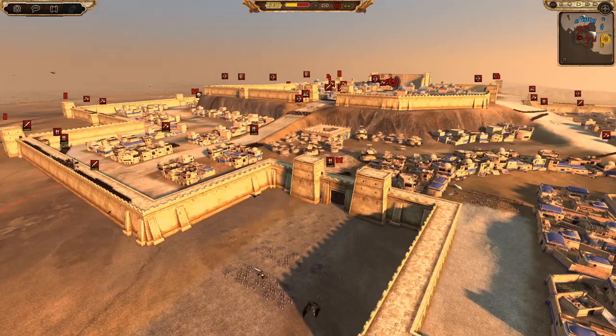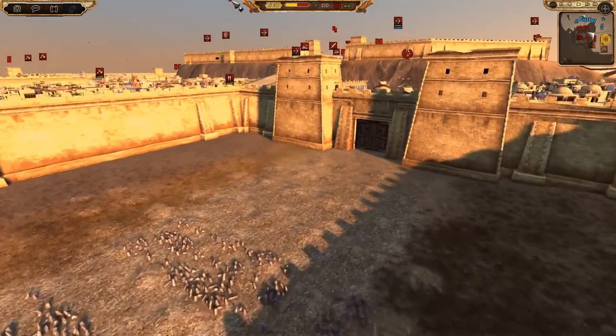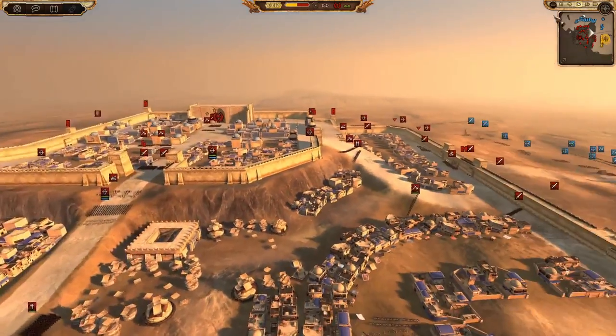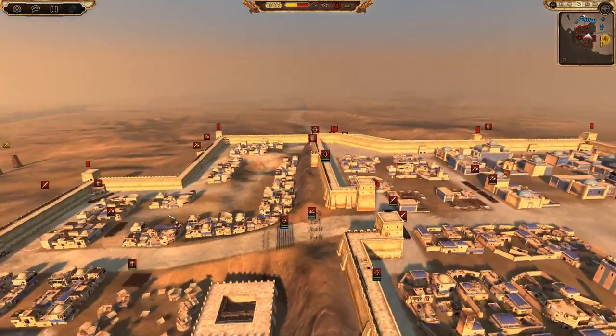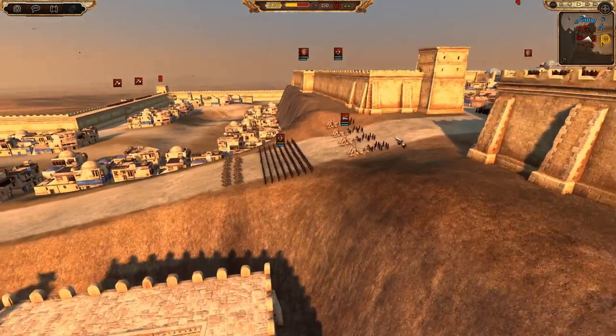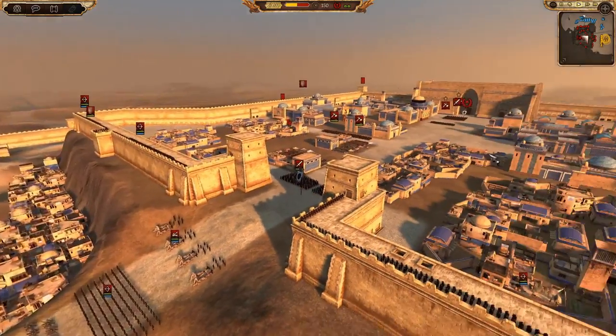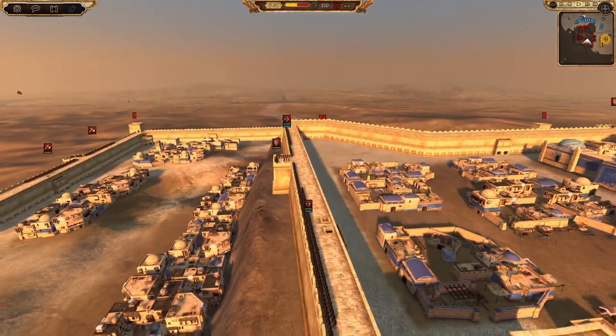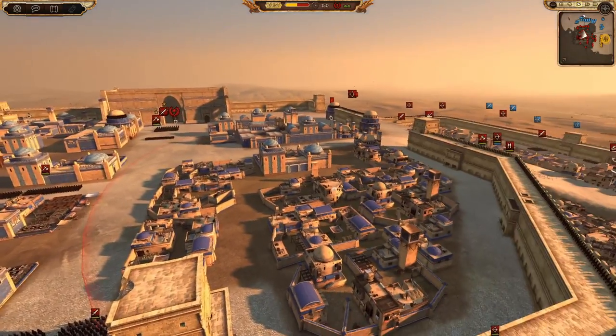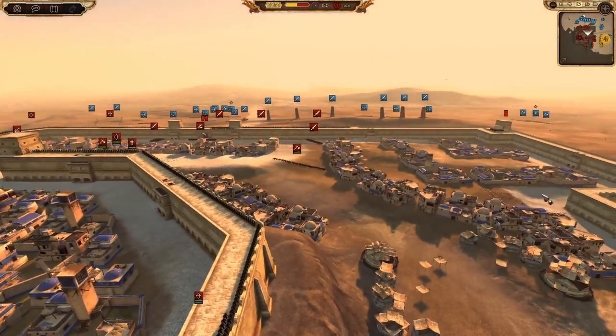There are some nasty entrances here with traps, which I didn't realize they had - just a heads up for the future. We've got some nasty ramps with catapults on them, towers on the second line of walls. I hate these siege elements, especially when I'm attacking.